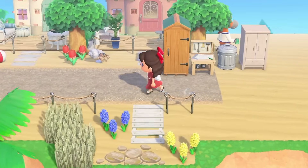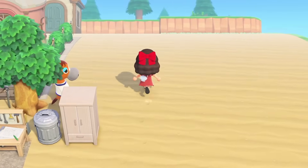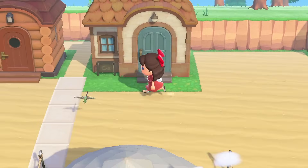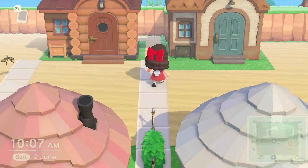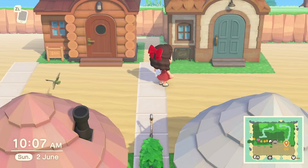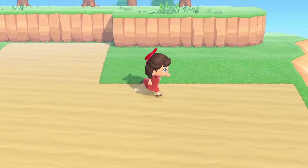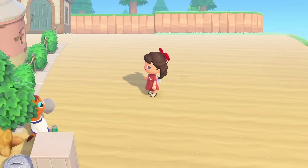So here we are on the right side of our little beach side houses. I've done a little bit of work off camera — some terraforming back here, and I put these two houses. I need to customize them, I need to change the villagers, we gotta do all that good stuff, but that doesn't matter today. We're gonna be doing this part. Elmer's here to cheer us on.